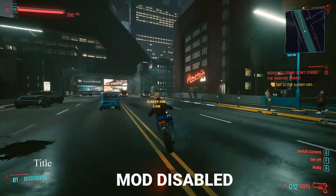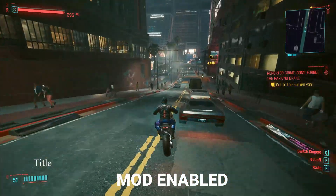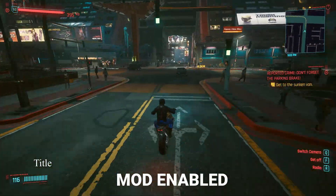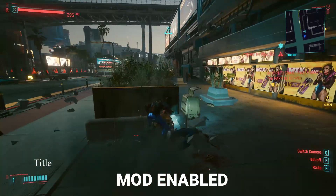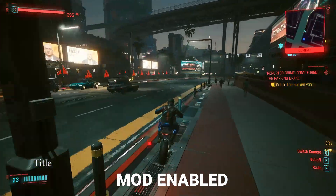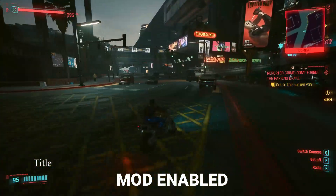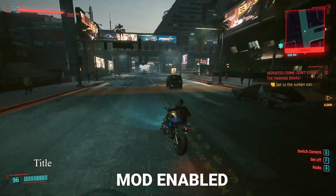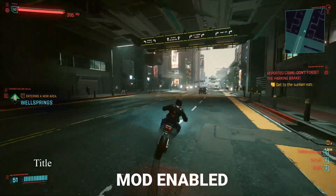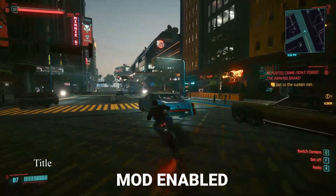Now this is with the mod enabled. Don't expect a huge difference. Maybe I should have tried it in the Badlands where I could do more crazy things, but anyway — when you turn, it's still the same. A slow turn means you need to control your speed. This doesn't solve that issue I have with motorcycles making wide-radius turns and getting into things.